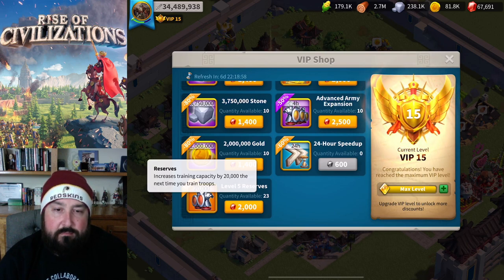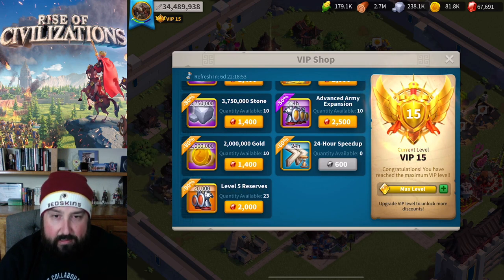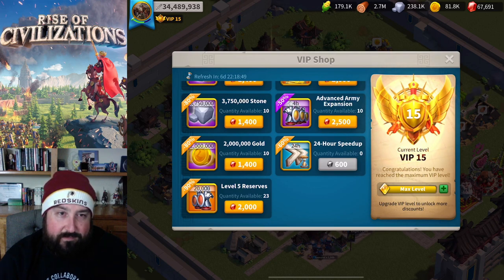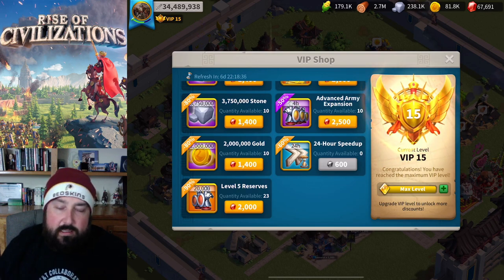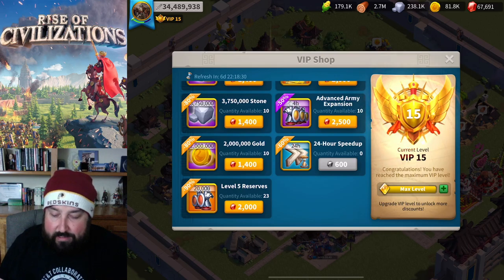The downside is you get these troop training reserves and then you've got to use speed-ups to burn through them - it's maybe 15 days of actual troop training time for one gold level 5 reserve. You do what you've got to do. Once I get T5 and all troops unlocked, I've got a feeling I'm going to be burning through these guys at a rapid pace.